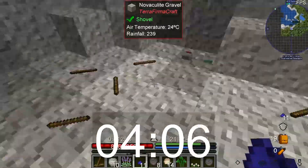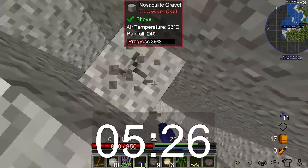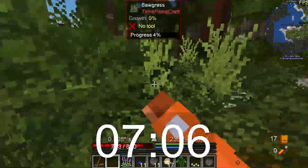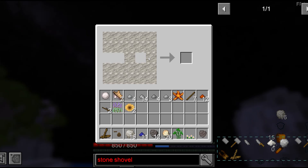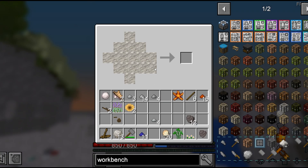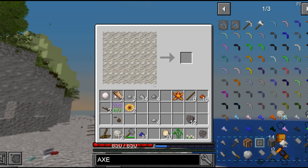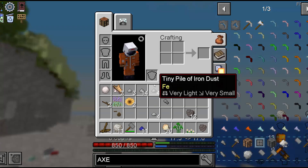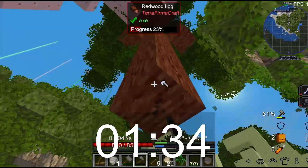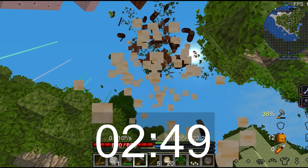TerraFirmaCraft is an incredibly realistic mod, adding mechanics like realistic primitive progression, thirst and temperature, weather, and pretty much everything you can think of. I will now spend the next several minutes trying to make stone tools. Turns out that you need to pick up two stones and then right-click them to open a GUI and click some stone blocks to make the tool magically appear. And now I will struggle with the extremely simple task of cutting a tree. Somehow they made this take two full minutes. Why? Because we hate you.